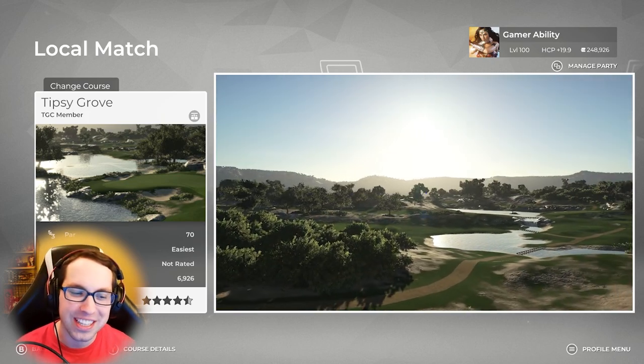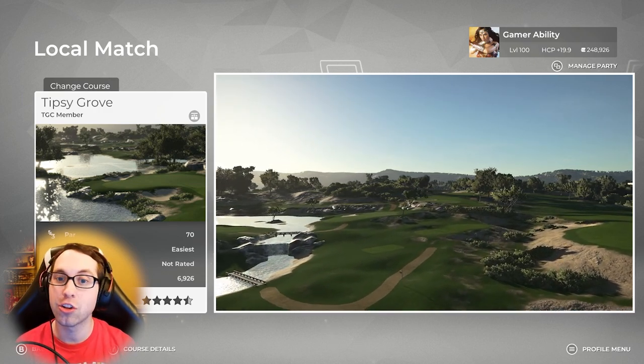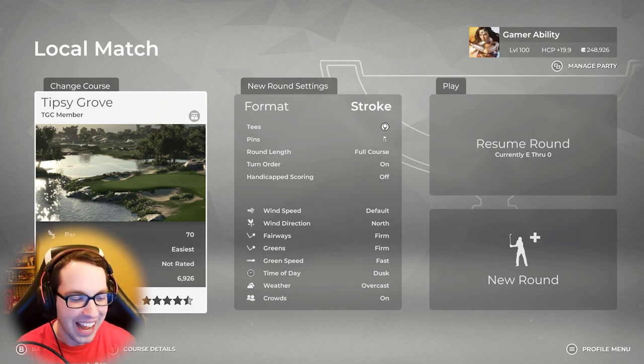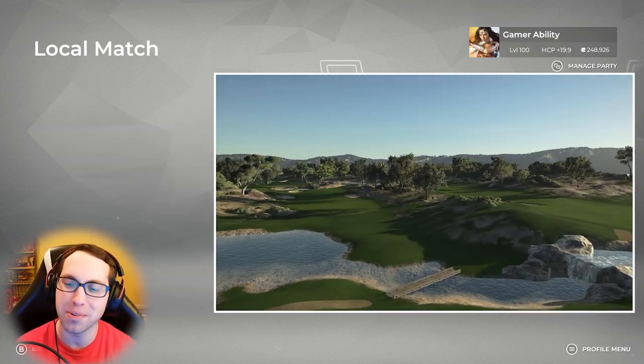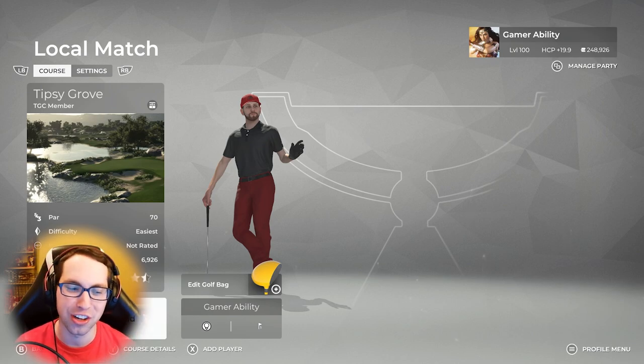Get on out there, play this course in the game, let me know how you shot in a comment down below — let's see who can get the best score on the channel. We're going to be diving into the course from the white tees, pin location number one, all default course conditions besides I picked north as the wind direction so we don't get the spinning winds, but it's going to give us firm fairways and greens and fast green speeds. I also recently created Gamer Ability 2 for more golf gaming content — be sure to click on the link in the description and subscribe to that channel.